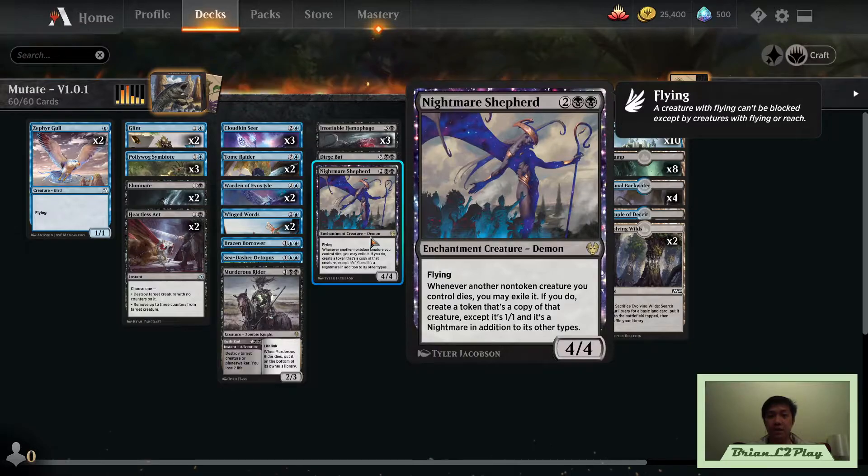I've also added Nightmare Shepherd. This card is from another theme deck — one of the dual-color decks. It's a four-mana 4/4 flying demon, not a human, so we can always mutate creatures onto it. Four mana for a 4/4 flyer is respectable. It has an ability that says if another non-token creature you control dies — from a board wipe or a murder effect — you may exile it. If you do, you create a token that's a copy of that creature, except it's a 1/1 and it's a Nightmare in addition to its other types.